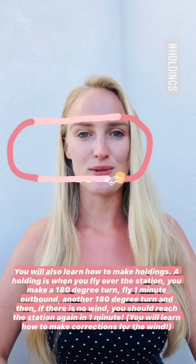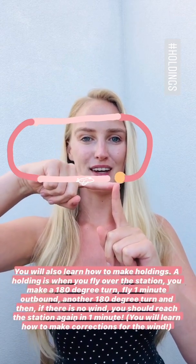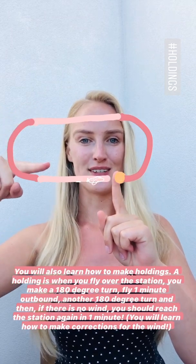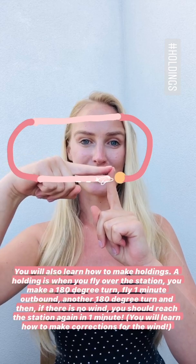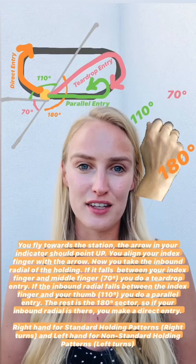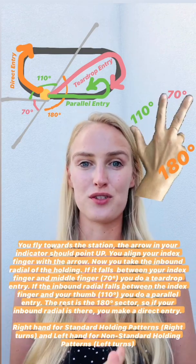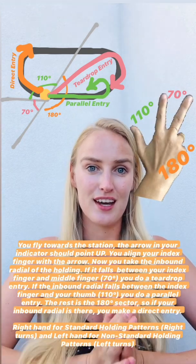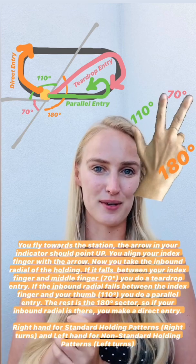You will also learn how to make holdings. A holding is when you fly over the station, make a 180-degree turn, fly one minute outbound, another 180-degree turn, and then in one minute — if there's no wind — you should reach the station again. There are different holding entry procedures depending on which radial, which position you're actually inbound to the station from. We use rules of thumb for this, and it really works.